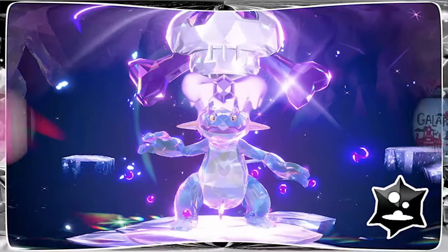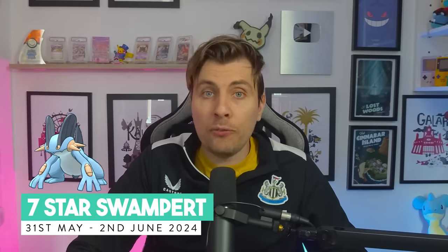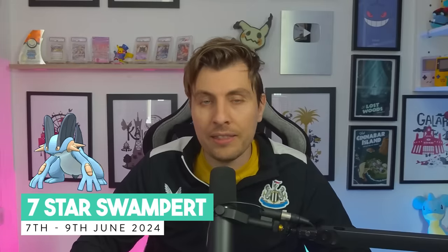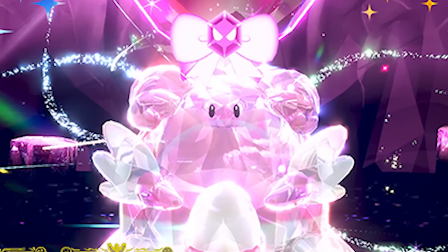Kicking off on the 31st of May and running through that weekend until the 2nd, we're going to see the first phase of Swampert come to Scarlet and Violet. The 7-star Tera Raid event for the Mightiest Mark Swampert will begin then, and it will repeat the following weekend from the 7th of June until the 9th, returning with the Blissey Tera Raid events we've seen in previous 7-star Tera Raids.